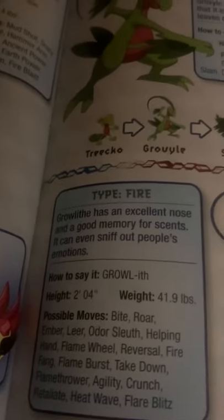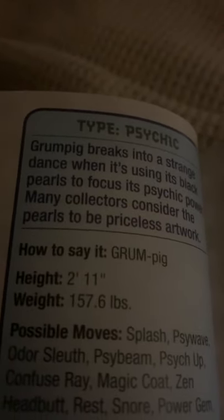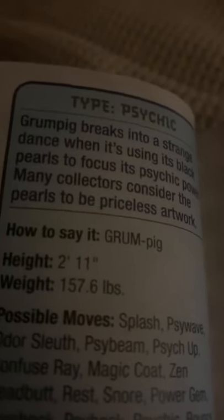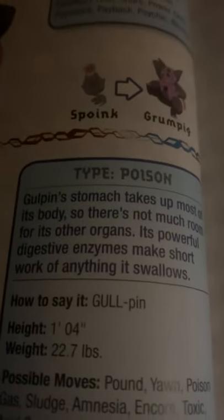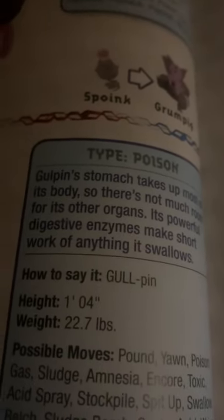Growlithe, the puppy Pokémon. Growlithe has an excellent nose and a good memory for scent. It can even sniff out people's emotions. That's impressive. Grumpig, the manipulate Pokémon. Grumpig breaks into a strange dance when using its black pearls to focus its psychic powers. Many collectors consider the pearls to be priceless artwork. Gulpin, the stomach Pokémon. Gulpin's stomach takes up most of its body, so there's not much room for its other organs. The powerful digestive enzymes make short work of anything it swallows.